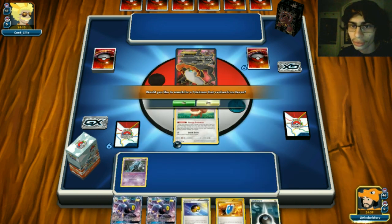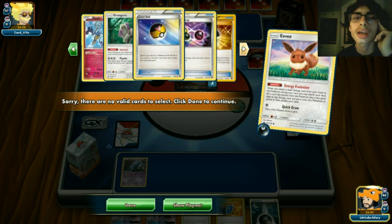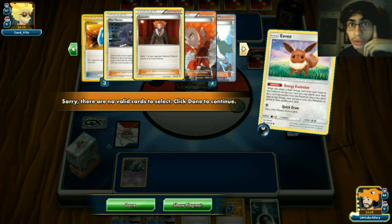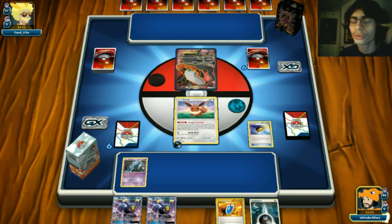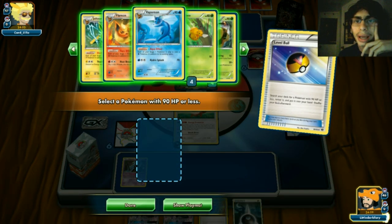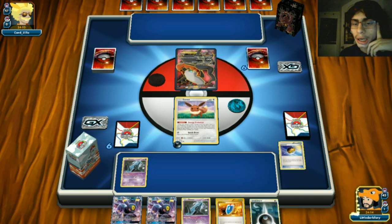It's a dark deck - yep, Darkrai. Not my favorite matchup. We have two Umbreons in hand and one Umbreon is prized, which is kind of annoying. Eevee might get knocked out if my opponent can do something crazy. We have a lot of supporters though, so we'll Level Ball for another UNKNOWN - we need to draw a bunch of cards.